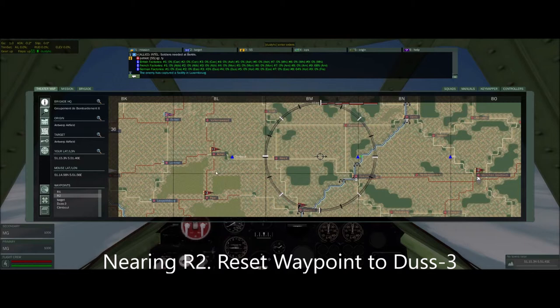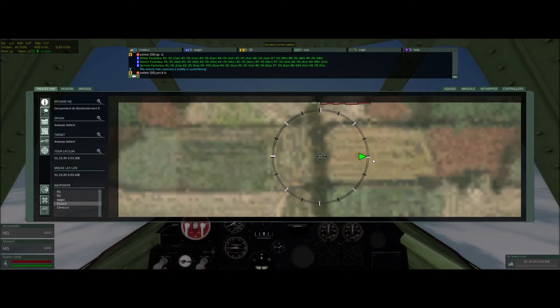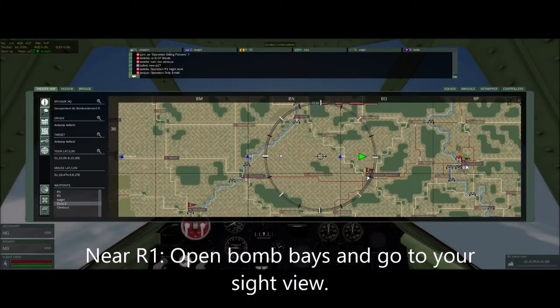Now you can see we're approaching R2 and you're going to set your waypoint to DEUS3. This is your final check to sweeten everything up and get yourself dialed right in. This is your last chance really to correct anything.